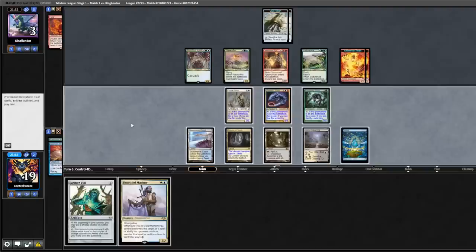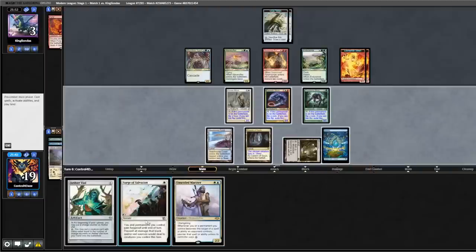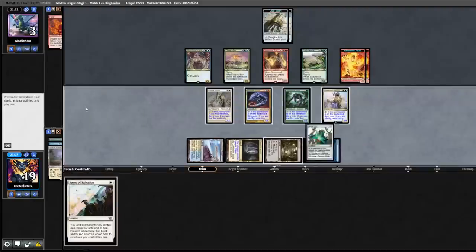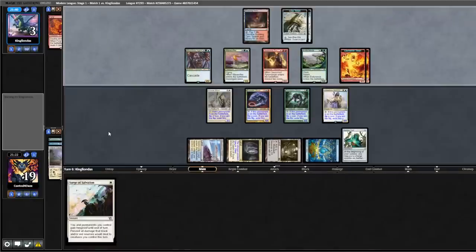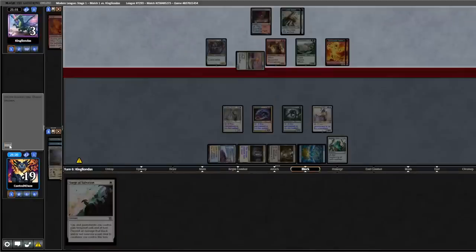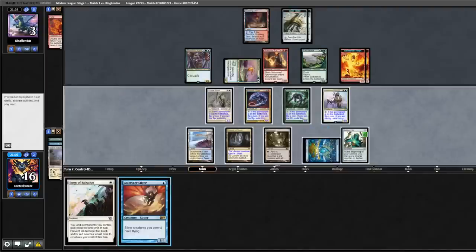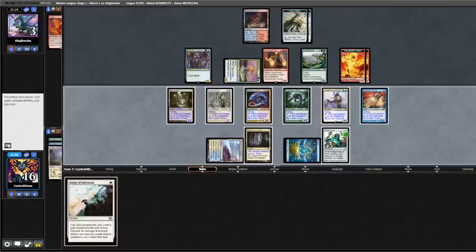We draw into an Unsettled Mariner, then draw into a Surge of Salvation. We cast the Unsettled Mariner and play out an Aether Vial, then pass the turn back. Opponent plays a land and hits for three in the air. Back to us — take up the Vial. We draw into a Gale Rider, which will just be lethal. Coming in for a lot — up a game.